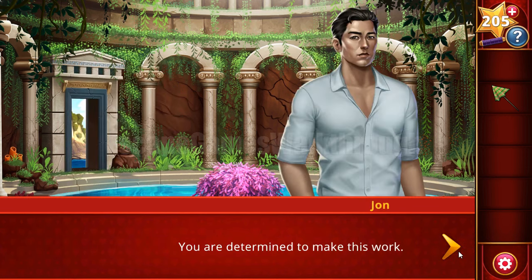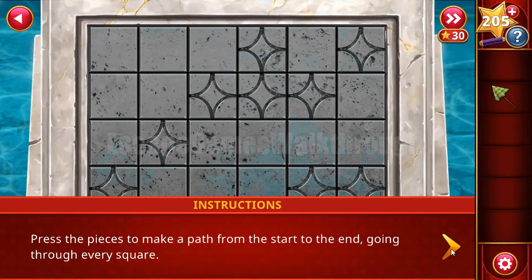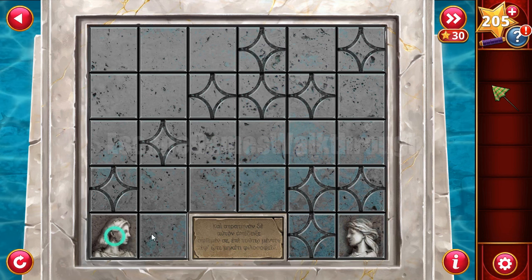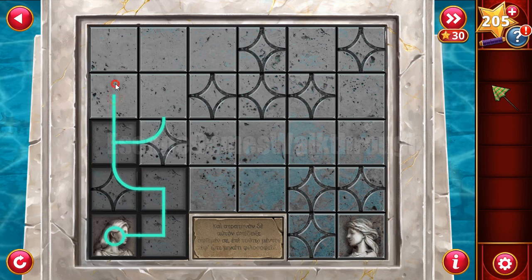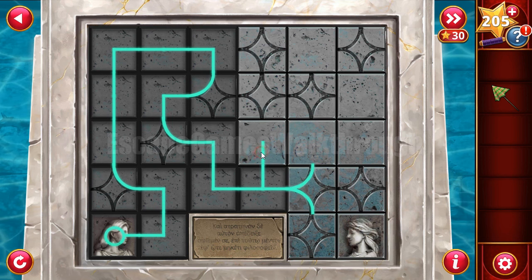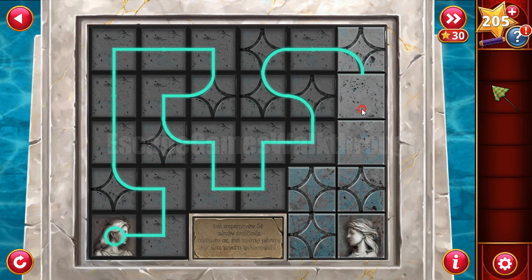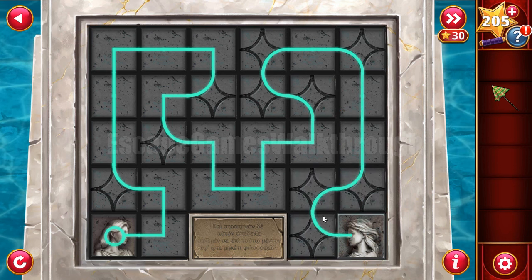Inside we can see a lot of plants - let's remove them and solve this puzzle to drain the water. The objective is to build the power from the starting point to the end point, going through all of the cells. Here's the solution - there may be another solution, but this is my solution.